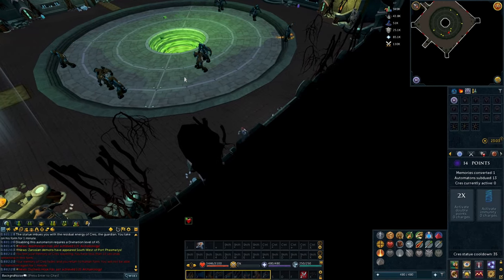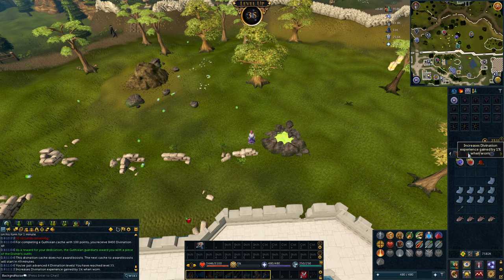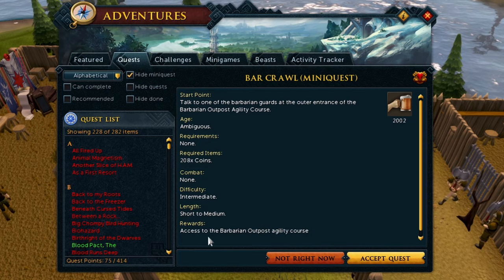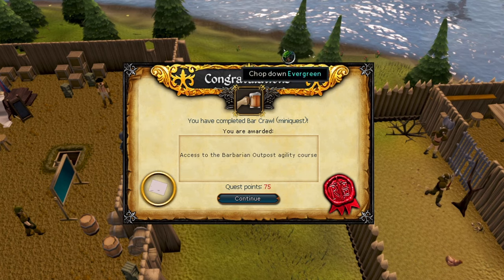Don't forget to do your caches. This cache gave us one of the Divination outfit pieces — please clap. We want to do Horror from the Deep, but we have to do the Bar Crawl mini-quest first. This is the quest where you go to a bunch of different bars around Gielinor and drink until your liver doesn't work anymore. So we finished it and now we can go ahead and do Horror from the Deep.